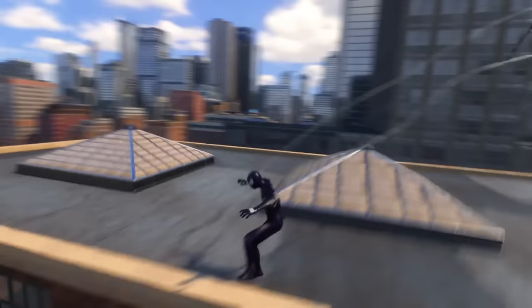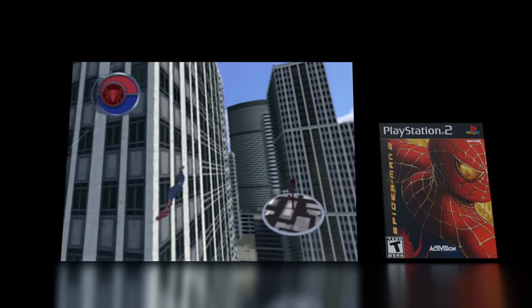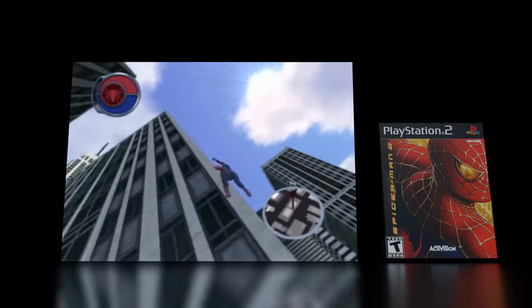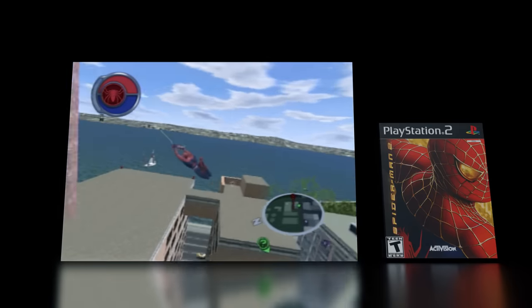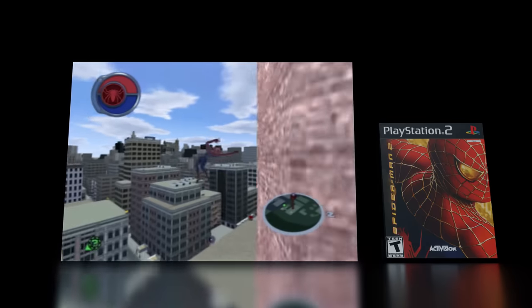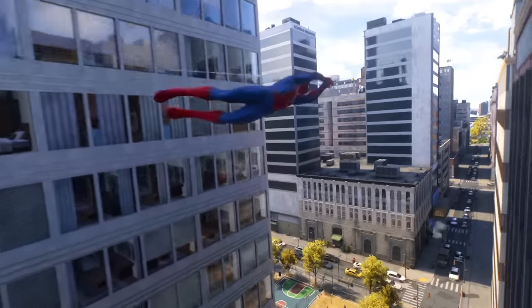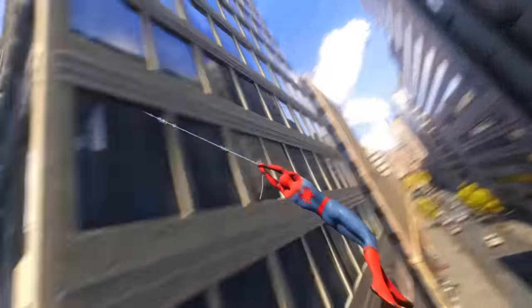Because the original Spider-Man 2 from 2004 uses real physics and isn't faking it, the webs you swing from are real objects that interact with the world. So when you wrap around an object or building, the web wraps around it too, coiling and shortening in the process. However, 19 years later in Insomniac's Spider-Man 2, webs phase through buildings as if they don't exist.